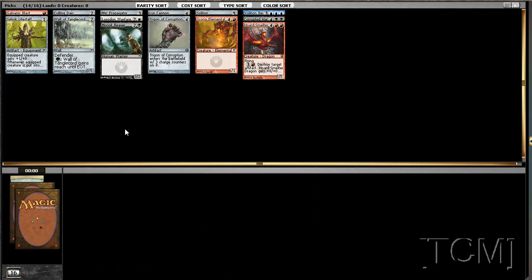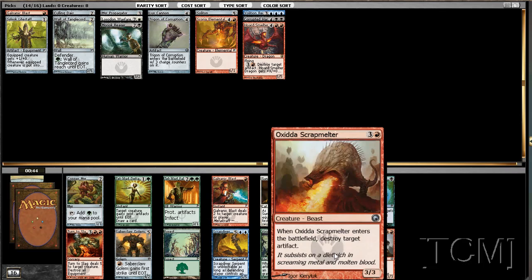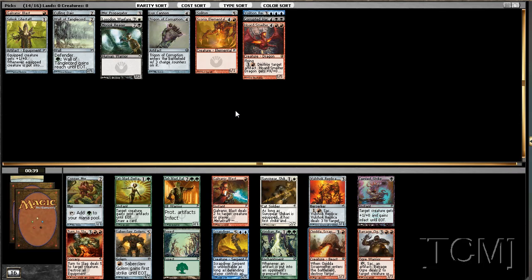These other cards I can pick up later. Oh hello — we have a decent guy and another Blast. As I said, red should be coming around this pack because it just didn't flow, so I was hoping for that. It sucks seeing another Blast, but I don't think I can take it over this Scrapmelter, because we're pretty low on the creature count anyway. I'm just going to take him and be happy with that.